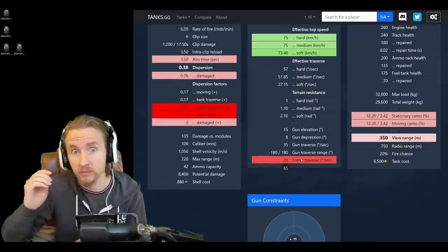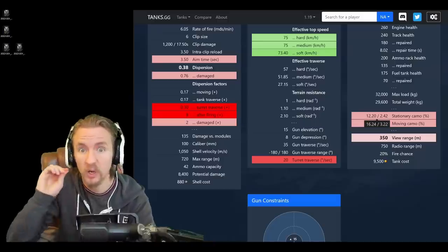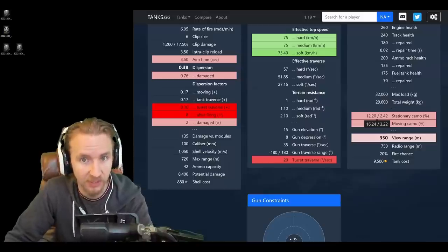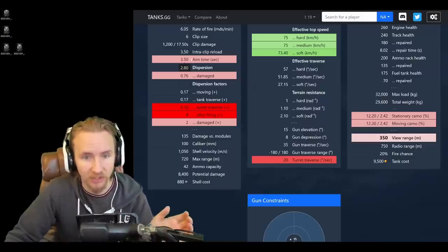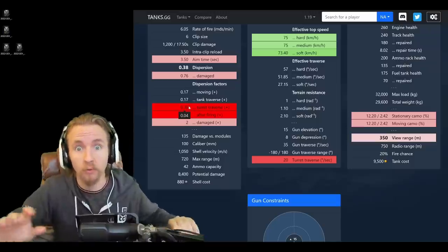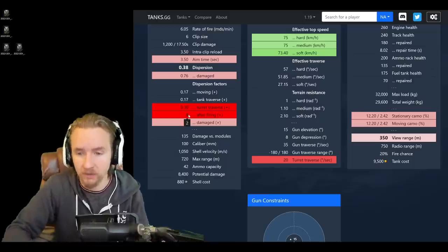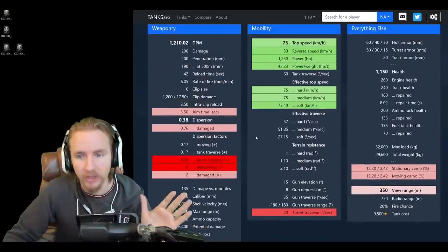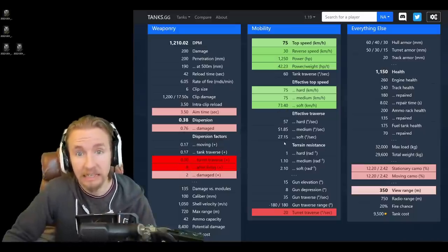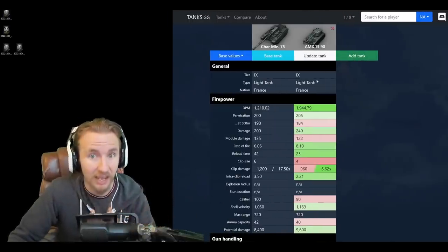But there are substantial downsides to travel mode: turret traverse drops from 65 to 20 degrees, view range from 370 down to 350, you lose a quarter of your camo rating going from 100% down to 75%, aim time increases from 2.8 to 3.5 seconds, turret traverse bloom goes up nine times, and bloom after firing goes from 2 up to 8. Wargaming clearly don't want you to scout or fire while in travel mode.